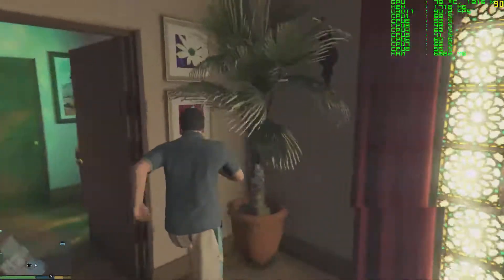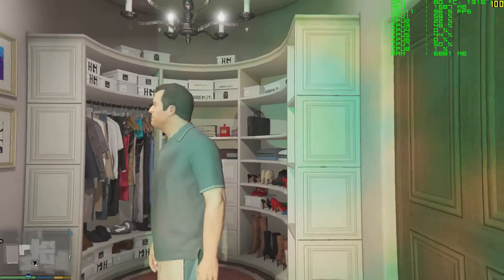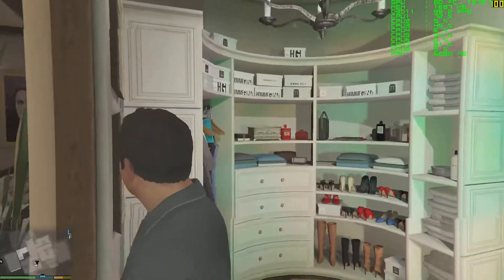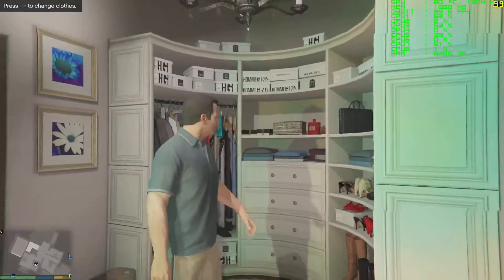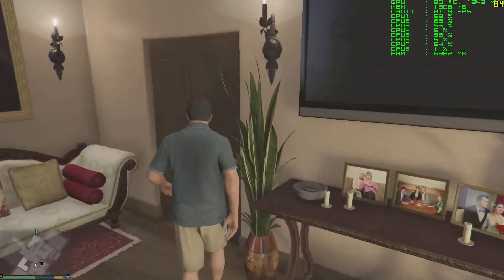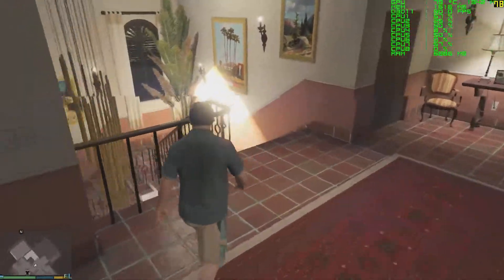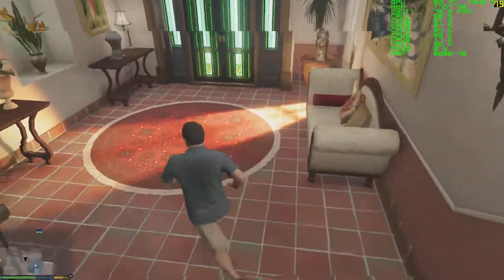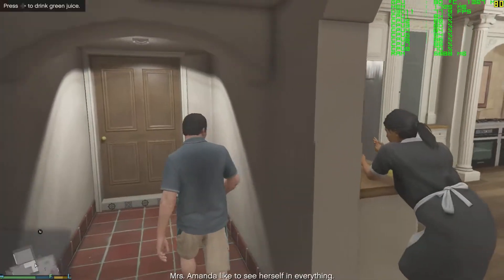I'm just going in this closet real quick. This closet was 110 frames per second with the EVGA card, and this is 108. I think what's happening as I look at this — I don't think the very high textures are actually loading. I think the game let me pick them, but I don't think very high textures are really loading. Because things don't look as crisp.